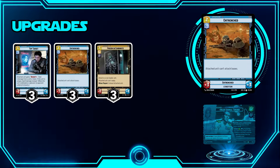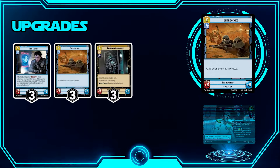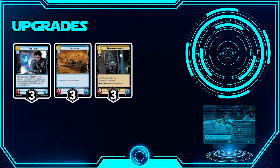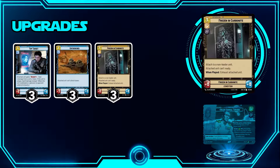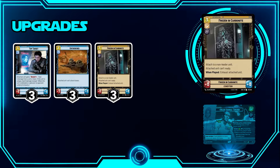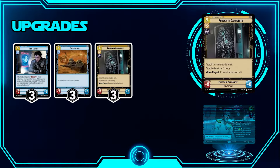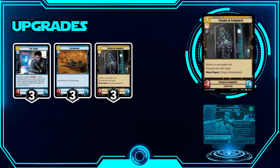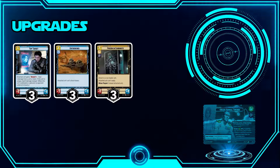We rock three Entrenched — a staple. If we're not playing on the ground, we entrench the ground; if we don't have anything in space, we entrench space. We won't be entrenching our units very often. Sometimes I'll entrench Thrawn so he swings big, exhausts something, kills it, and lasts a bit longer. Then we have three Frozen in Carbonite, another way to prevent opponents from un-exhausting their units. Yes, there are ways around it — Pose ability, Aggression popping two upgrades, Disabling Fang Fighter — but early in the match it's a safe bet and can slow down your opponent significantly.